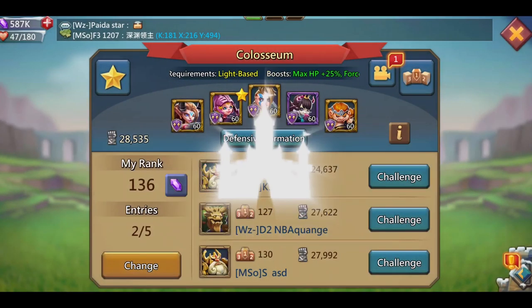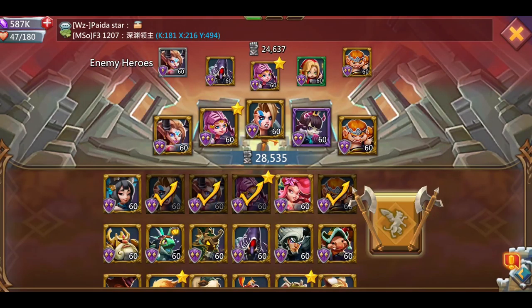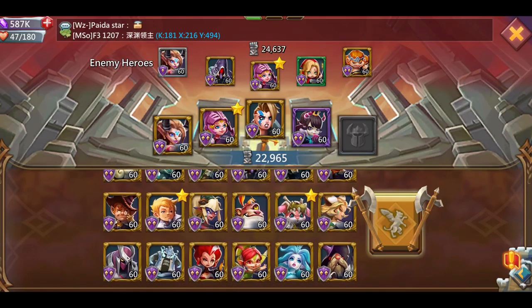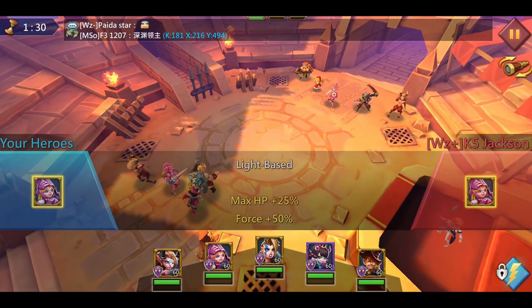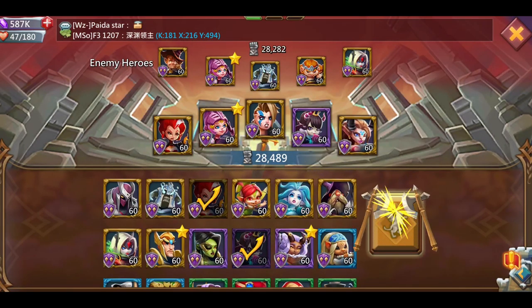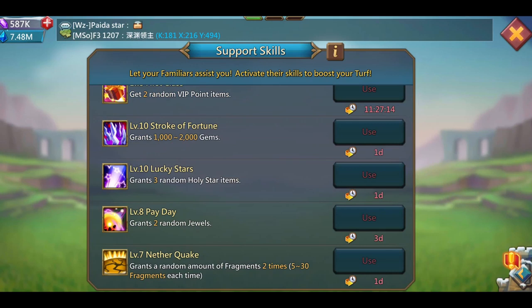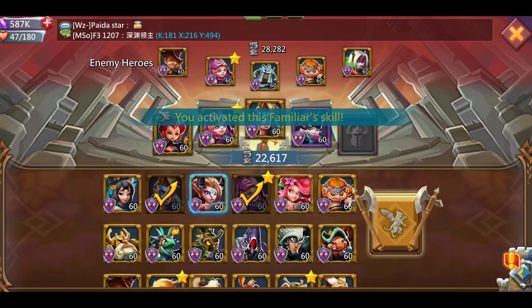Some guys doing baron wait until they know a certain player consistently sends a specific troop type. They scout the wonder, see what he's sending — if he consistently sends cav, they wait until his rally lands and send range at him to counter. It's a guess, but a pretty good one over time. I've seen rally leads doing double and triple rallies on the same fort using this approach.